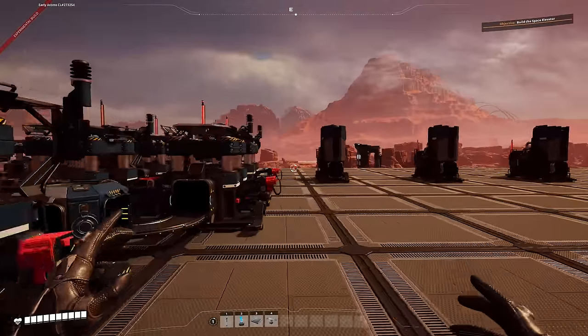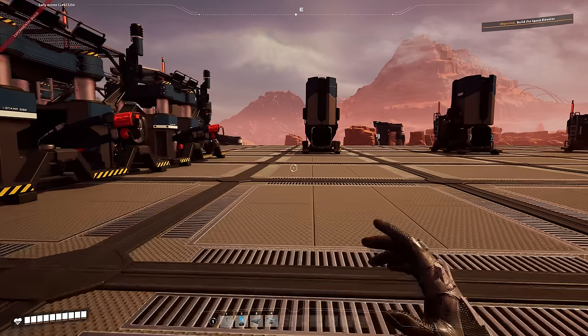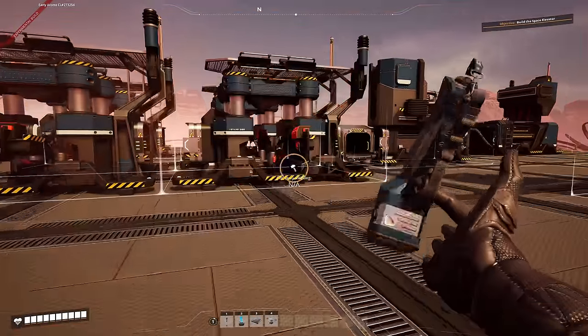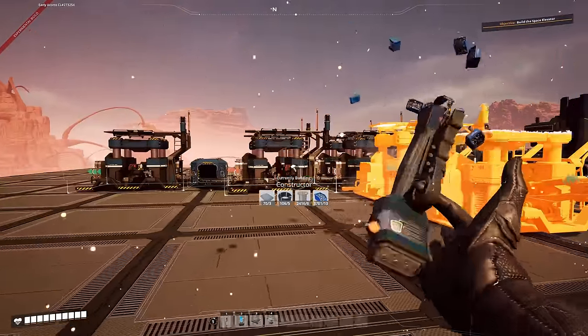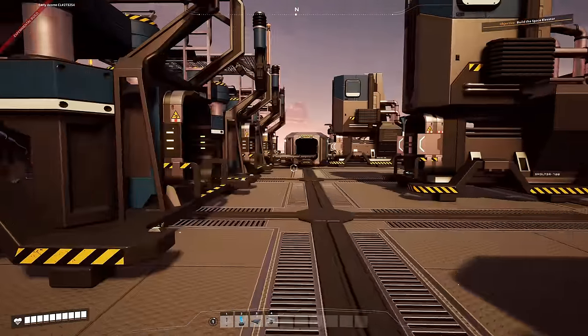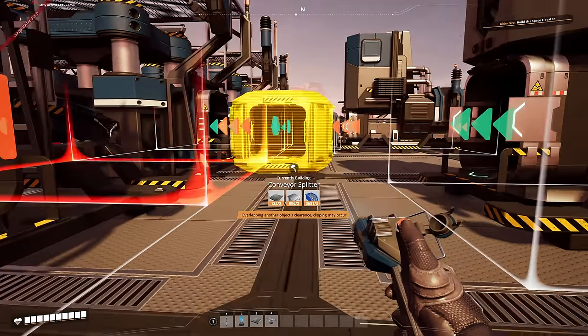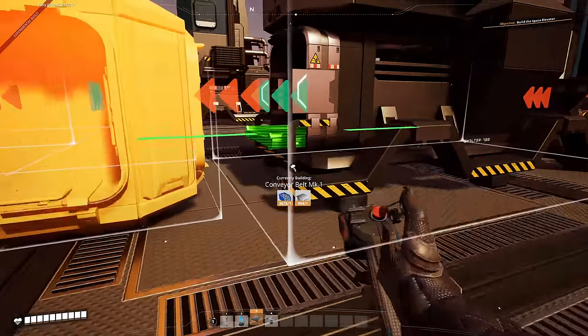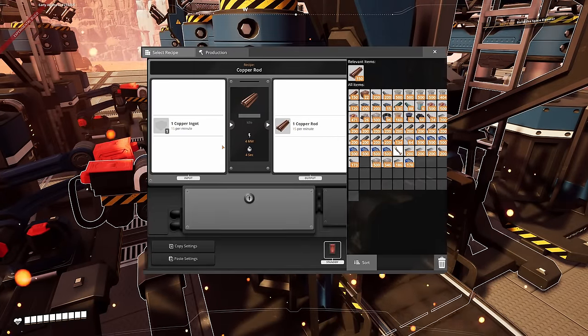Now we've got that done and we need to work on the next smelter. This smelter we could get making just the wire — we need to duplicate what we have here. Bring it over by two, and then things start getting simpler. As soon as you start laying your constructors out, everything should start matching up. Mark One from there to there, into there, and then making rods, copy and paste the recipe in.